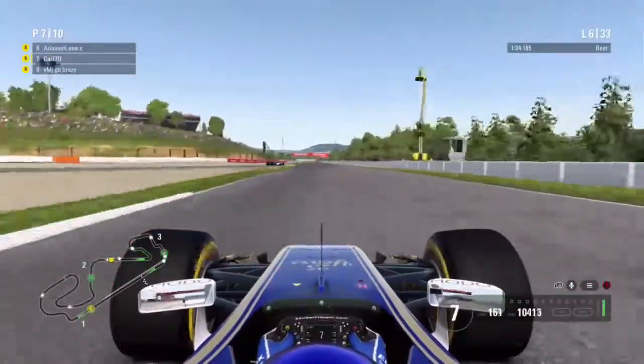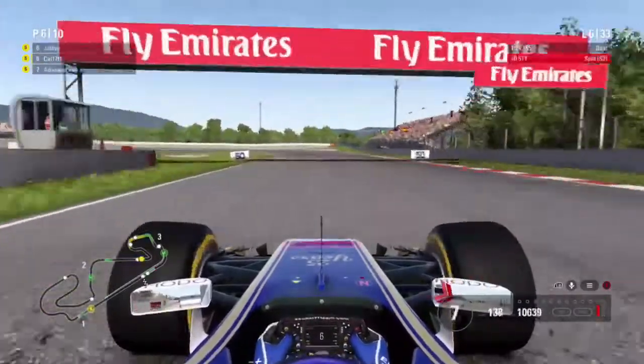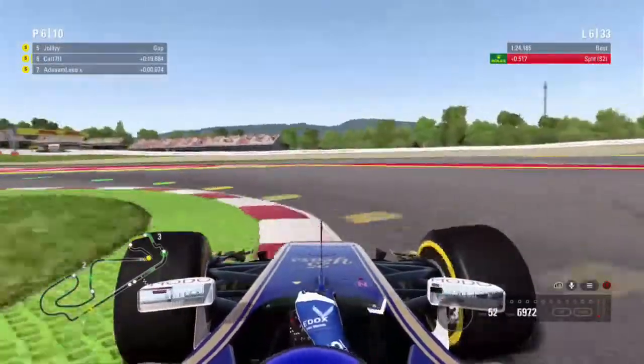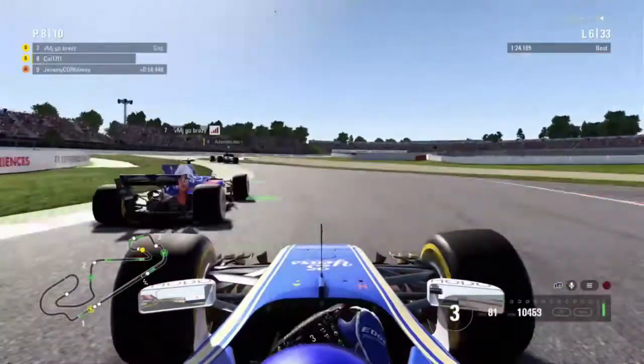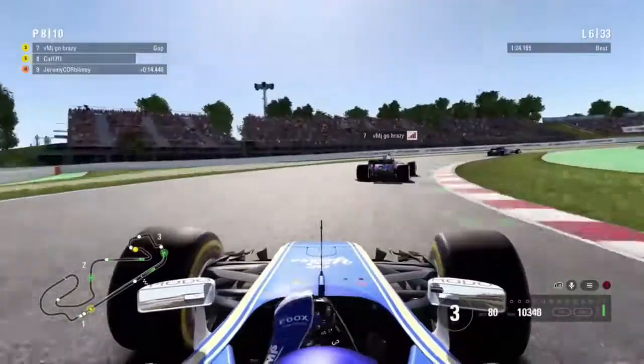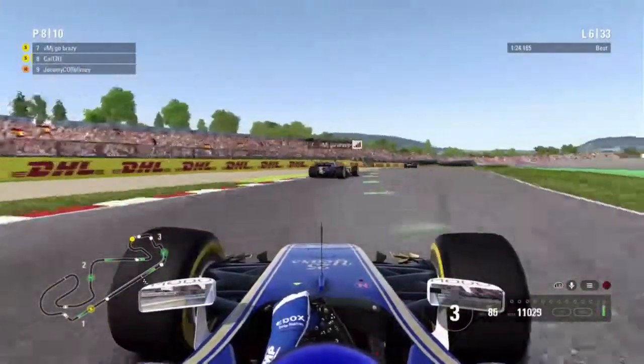As we cut on to lap 6, that's our teammate and he's gone off the escape road. We go up the inside into turn 10 but we decide to let him back through as he's on a different strategy to us. However, that also lets the Toro Rosso back through us, so that decision has been a bit costly.